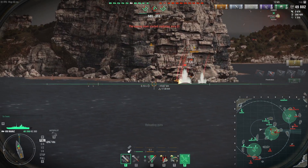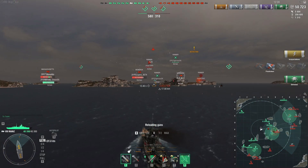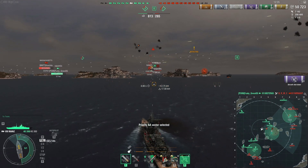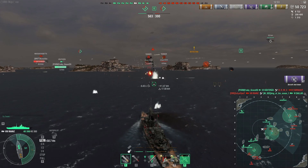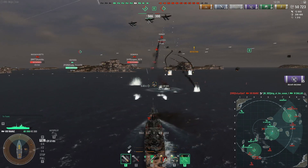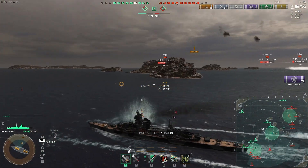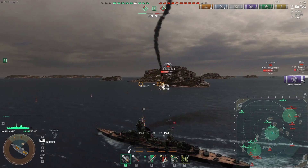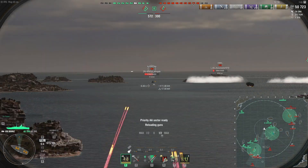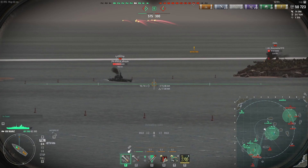The Ranger is coming here again — I don't know why, that's such a bad situation. We should be able to finish the Farragut here. Wait, what is she doing? She's dropping on me from the front — what do you think is going to happen here, Ranger? I guess this is what they call a pro gamer move.